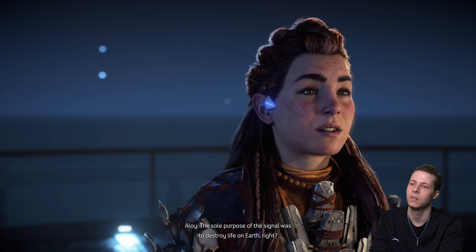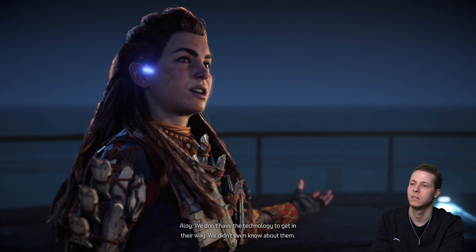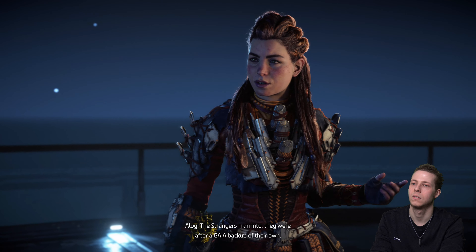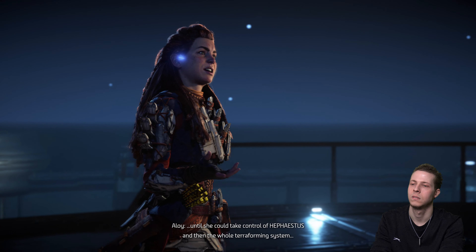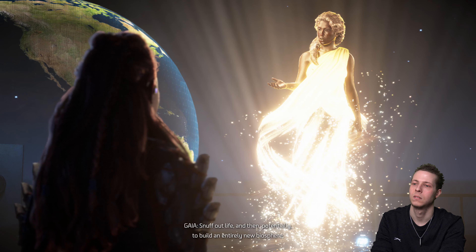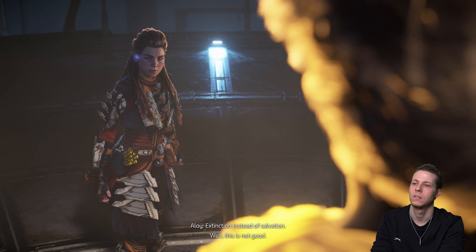The sole purpose of the extinction signal was to destroy life on Earth. Why would descendants of Far Zenith want to do that? We can only speculate — Earth posed no threat to them, we didn't even have the technology, we didn't even know about them. Could it be that they want the planet for themselves? The strangers were after a Gaia backup of their own. If they booted their own Gaia and boosted her power until she could take control of Hephaestus and the whole terraforming system, the system could be used to do what the extinction signal failed to accomplish — snuff out life, and then build an entirely new biosphere to their specifications. So they could be trying to do the same thing we are, but with opposite results. Extinction instead of salvation.